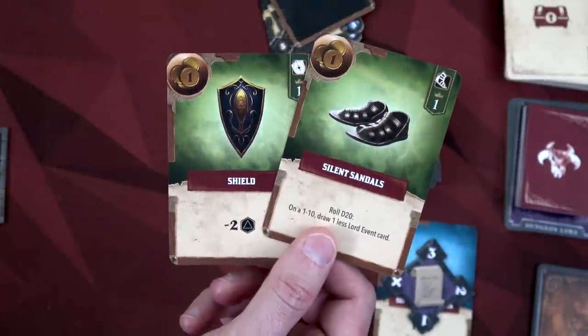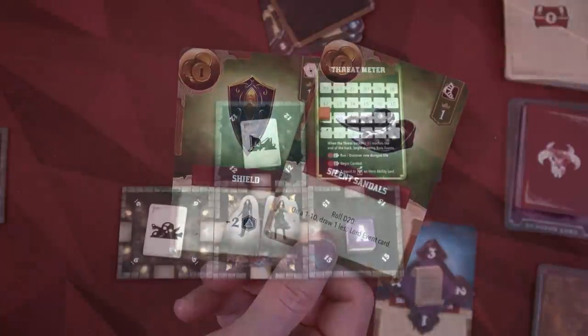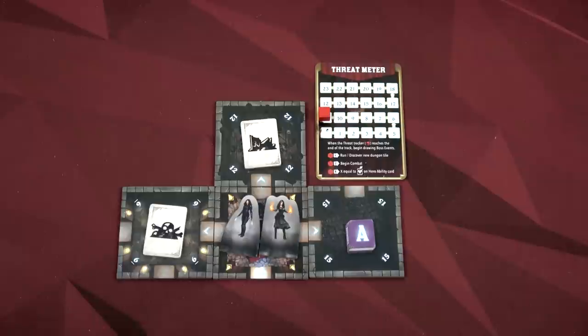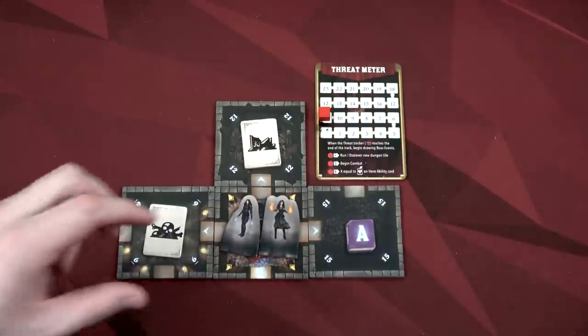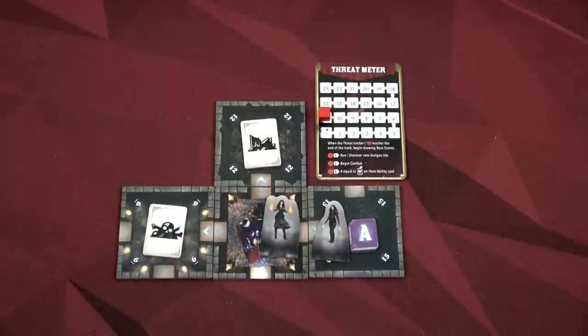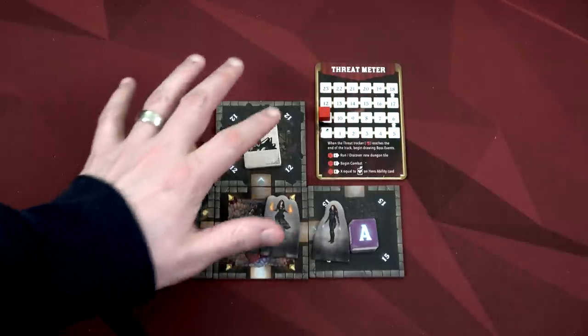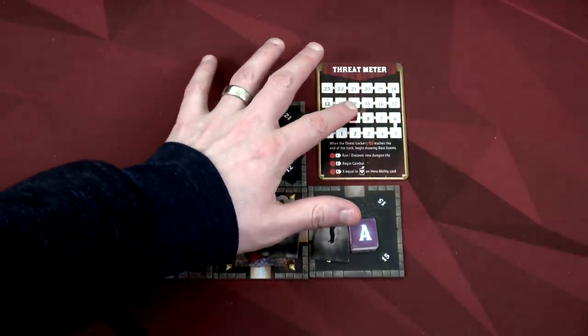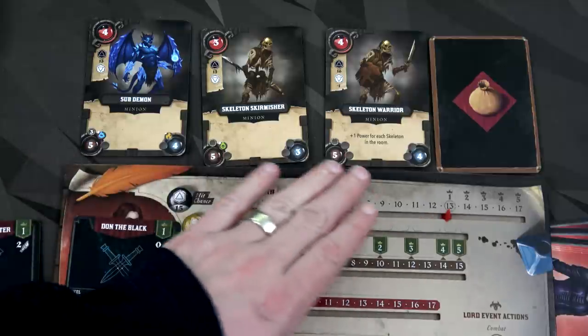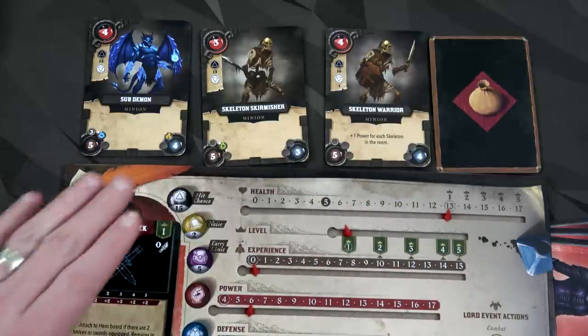With five action points, Saskia can dodge attacks more easily — enemies reduce their hit chance by the number of action points we have, so they reduce theirs by five. We replace the two purchased merchant cards with silent sandals and a shield. Now we move into the mist room, which immediately starts combat and pushes our threat meter down by two — we're already down to nine. That dungeon lord's coming out quick.